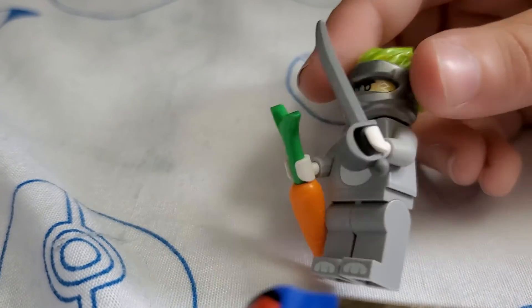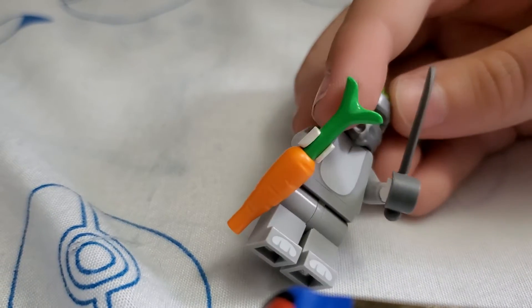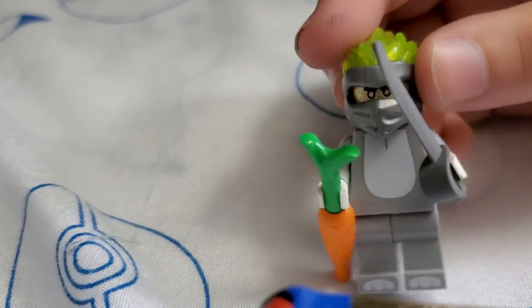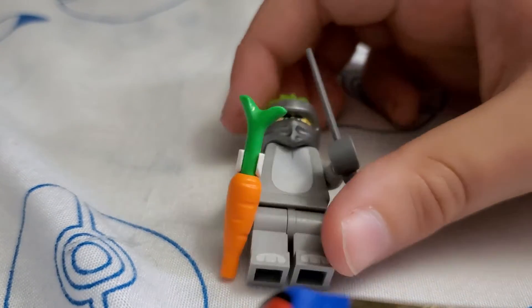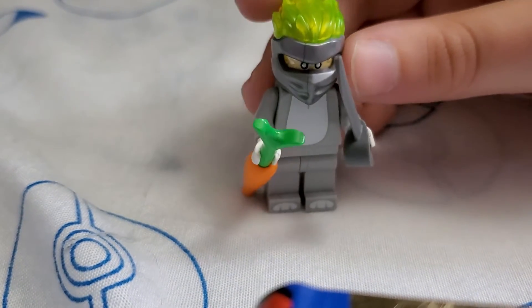The head piece and the mask I used on this one is from the ninja person normally. So here we have Ninja Rabbit. He is holding a carrot like always, since he's Ninja Rabbit, and he's also holding a sword. So yeah, there's Ninja Rabbit. I like him — I think he's pretty cool.